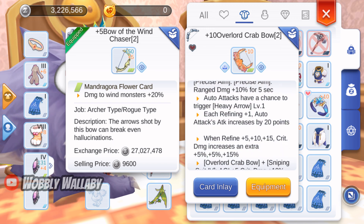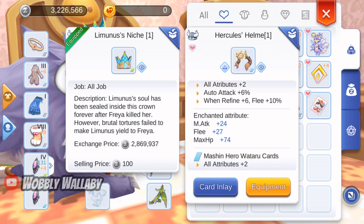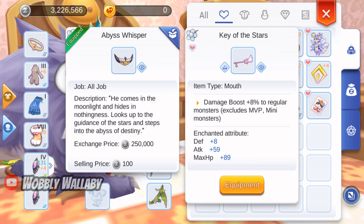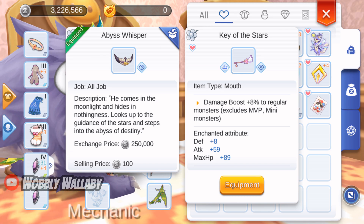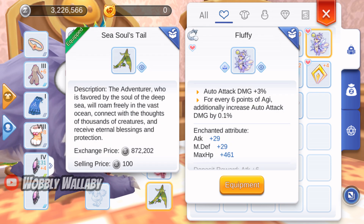For weapon, the Overlord Crab Bow is the best, but it is very expensive. For headgear, any auto-attack gadgets are good if you have them. Also, using the Andrei Star card or the Mashing Hero card are more ideal. For face, the Dragon Scale Stripe is still fine, but if you have gadgets that add to auto-attack damage or penetration percentage, those are great replacements. For mouth, Key of the Stars is the best — once the new Advanced Kefka comes out you won't have access to this anymore, so I'm using Abyss Whispers which we will always have access to. For back, One-Eyed Captain is the best since you won't run out of SP. Sakura Puppet is also good and you can get it by completing a quest, but since damage scales by level I chose not to use it since my character is level 150. For tail, any damage increasing or auto-attacking tail is good — Fluffy is the ideal one for auto-attack damage increase.